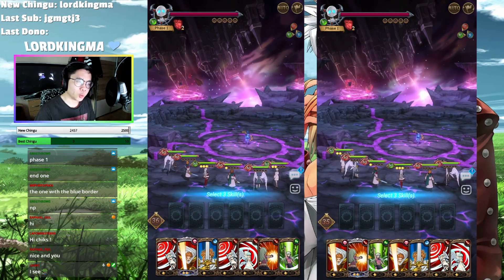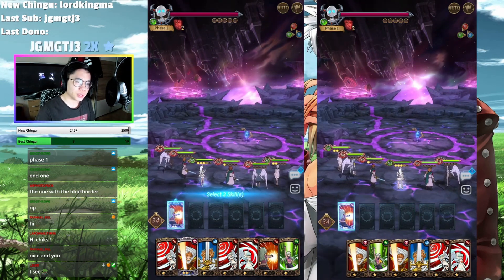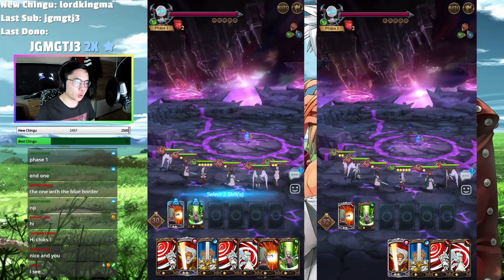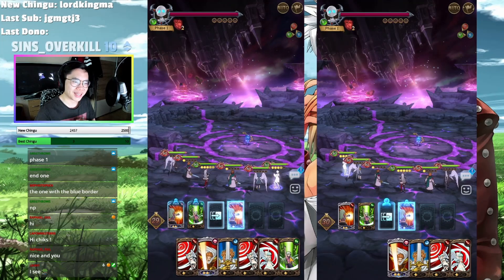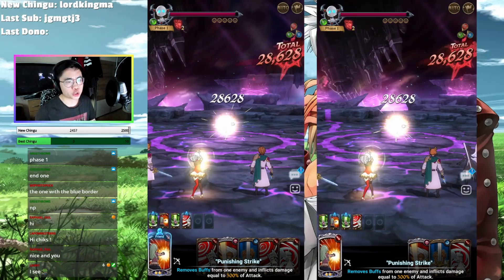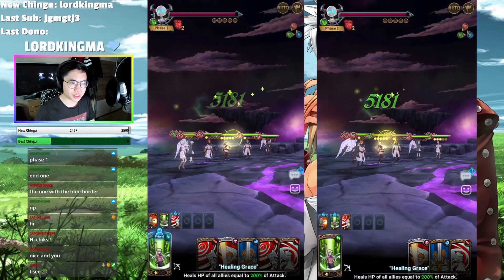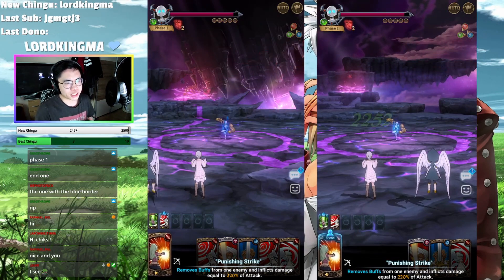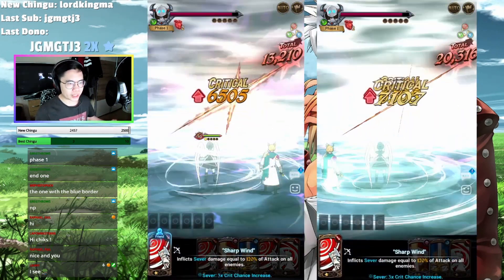So like I mentioned earlier, what we're going to do is we use Liz to get the ult, or to help rush ults. So no matter what, get Liz ult and here we can just dump one more card. And in phase two, make sure to get both of the Arthur ults and you can also dump a Sardiel card to get one more ult gauge so that you don't have to work on the ults anymore.